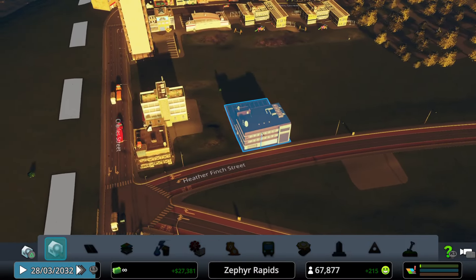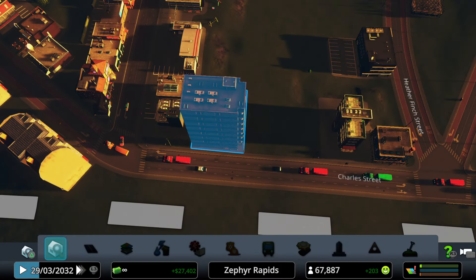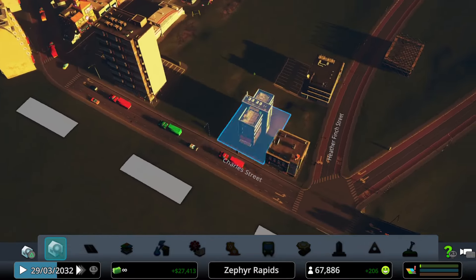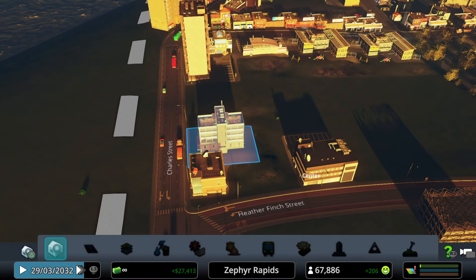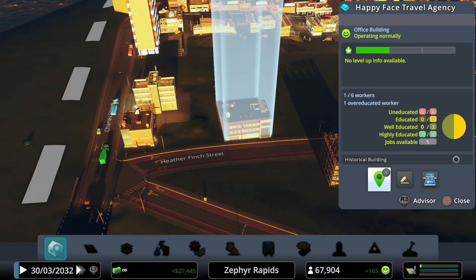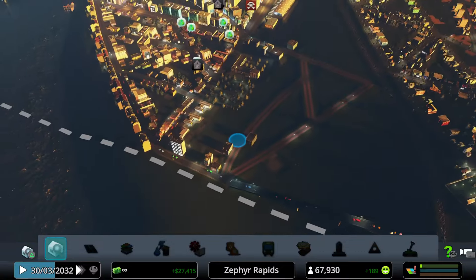The office zone section is beginning to develop — a law firm medium-sized tower and the Happy Face Travel Agency are visible. The Happy Face Travel Agency employs one highly educated worker.